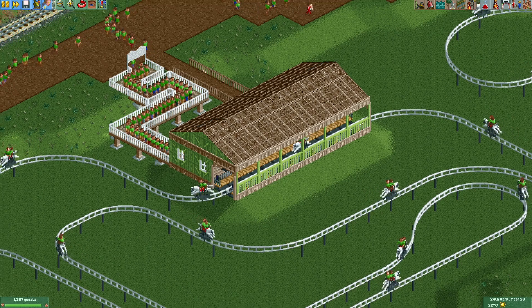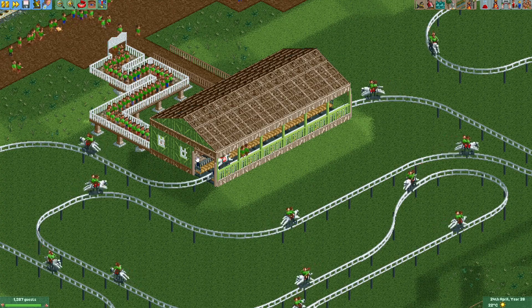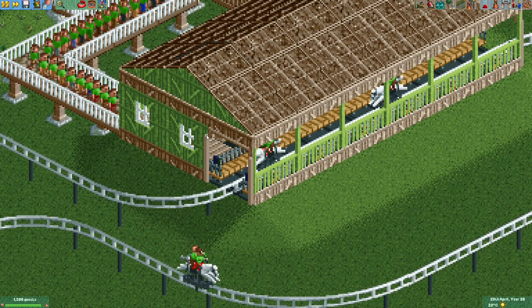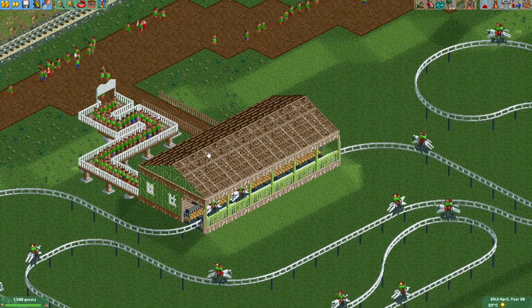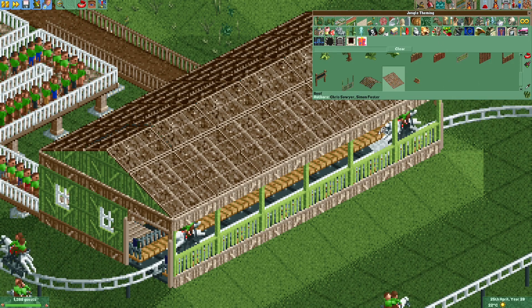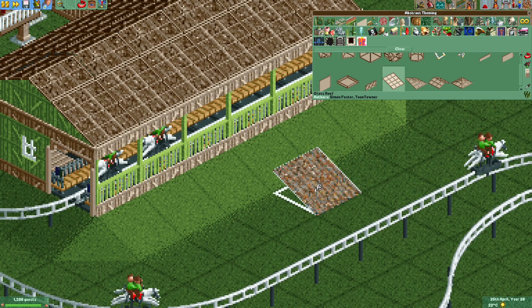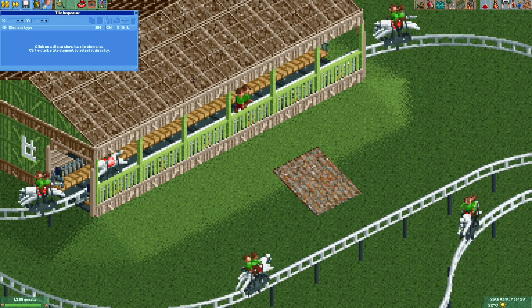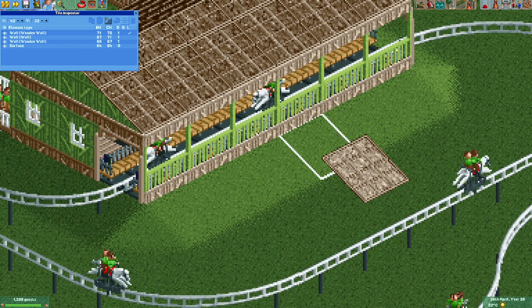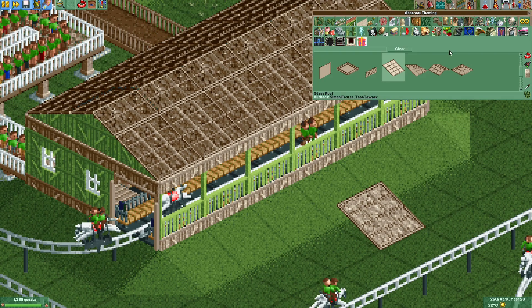I made a simple rectangular building around the ride. For the doors and gates I put poles next to them to make the walls look less thin. For the roof I used a combination of jungle roofs and glass roofs on top — if you go into the tile inspector and reorder them it gives a really nice texture, allowing you to make nice roofs in any color you want.